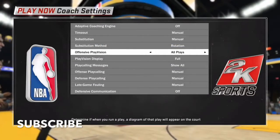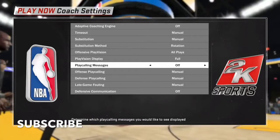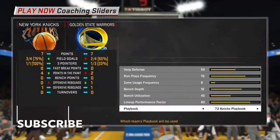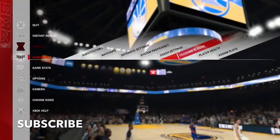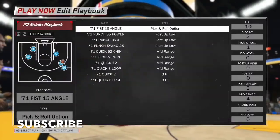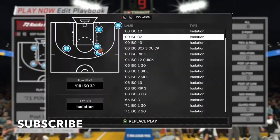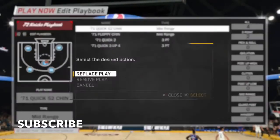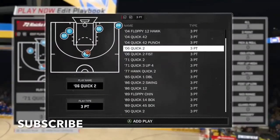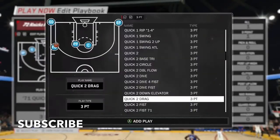Definitely put the playvision display to full — offensive playvision, all plays. You don't have to put play calling messages. Now the playbook I suggest everybody to use is the 72 Next playbook. Why? Because look at all these plays — not that many plays in the playbook, so you can remove them really quick when you go online, and then you can add whatever play you want. It's really quick.